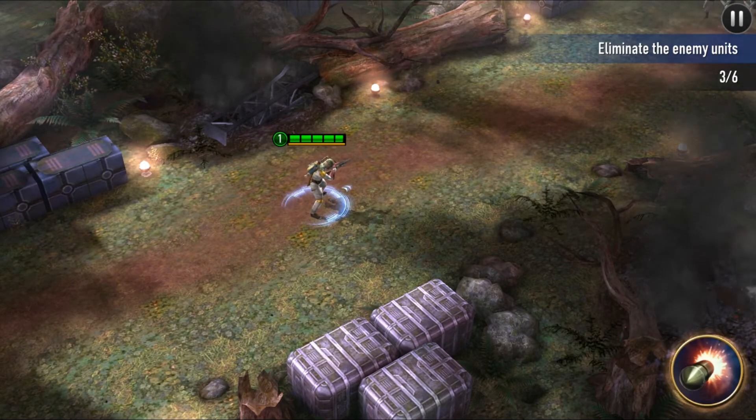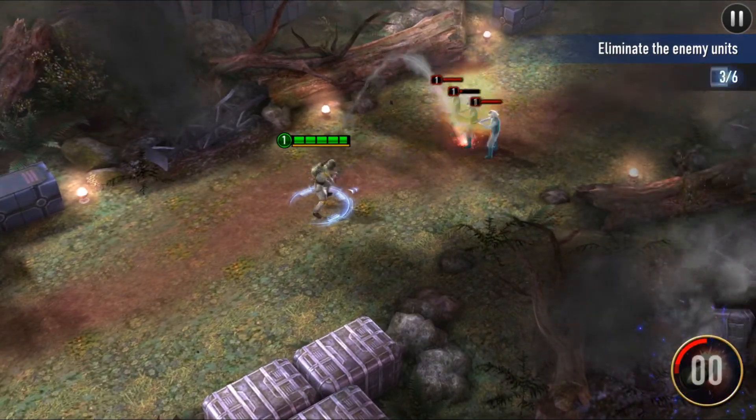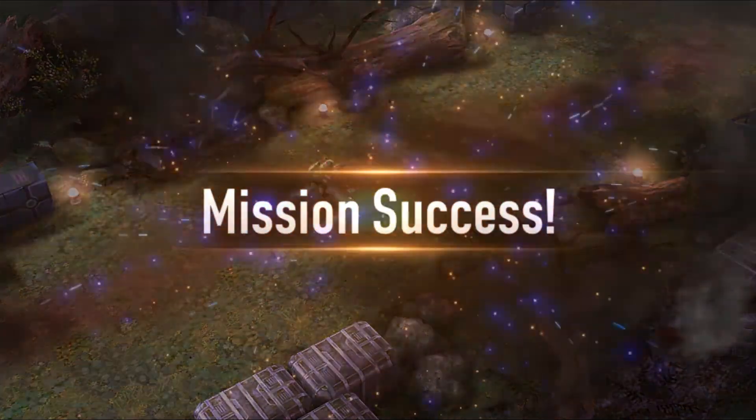Obviously later in the game it's not going to be as easy as that because some of the card levels will be quite high, but it gives you an idea of what we can do. Use our special ability, take them out, and they are now dead.